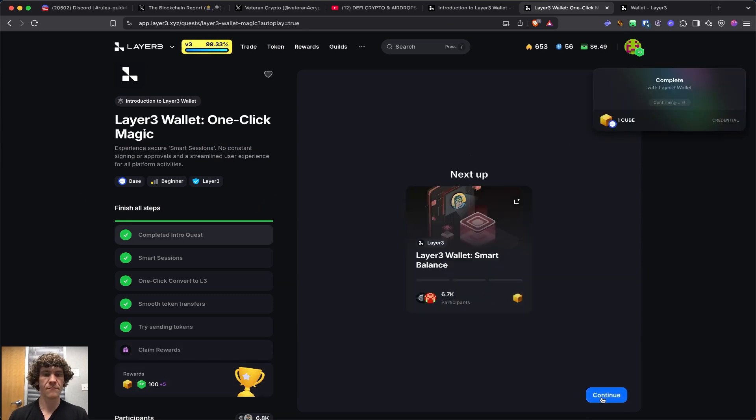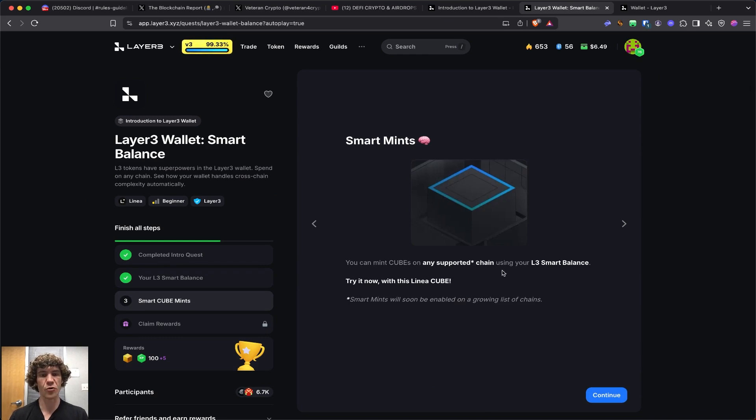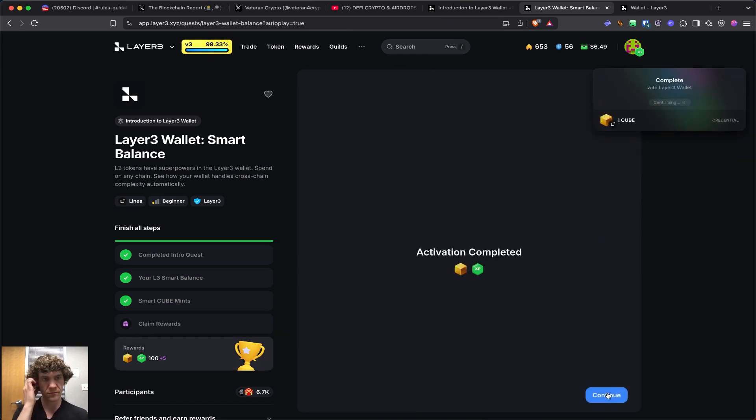Smart balance: use your L3 on any chain without bridging — one balance, all networks. You can mint cubes on any supported chain using your L3 smart balance. Try it now with this Linea cube. Smart mints will soon be enabled on a growing list of chains. Layer 3 has been doing a good job at slow growth into ecosystems, building out features.